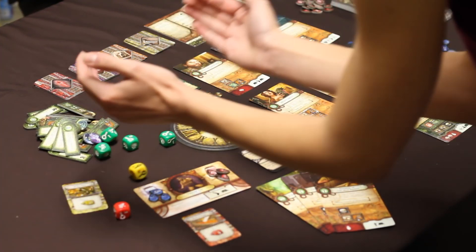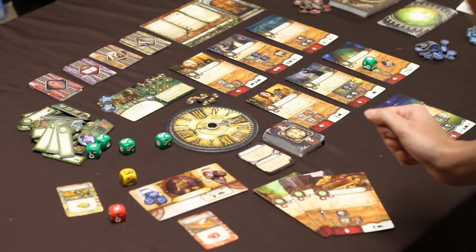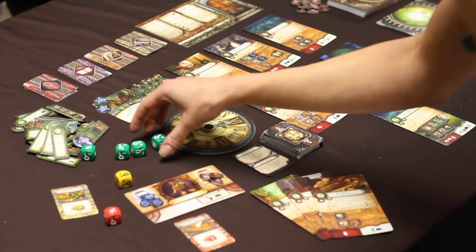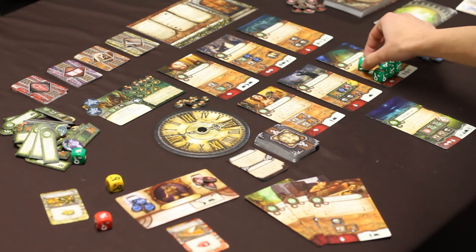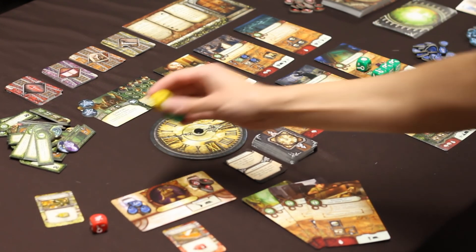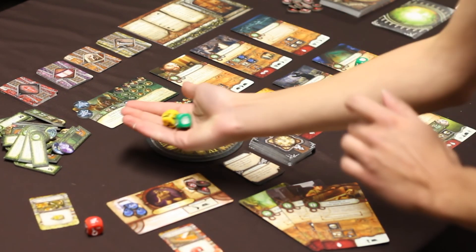Players begin with all of the green dice in their dice pool. They can also gain a yellow die or a red die if they have the items that let them do that. Once they complete a task on a location card, they remove the dice that meet the requirements for that task from their dice pool and place them on the location card. Then they can try to complete more tasks on that location card but with a reduced dice pool. If a player fails to complete any task, they can try again, but at a cost — one of the dice is removed from the dice pool.